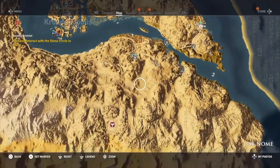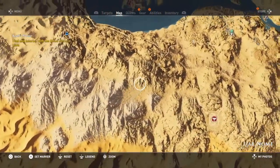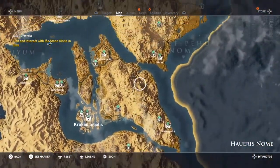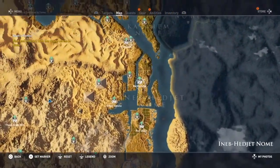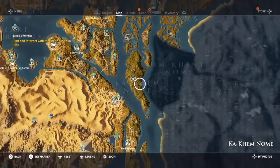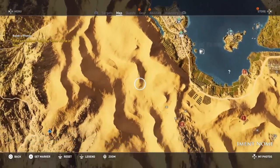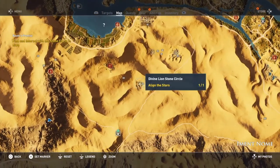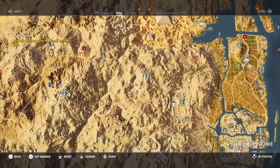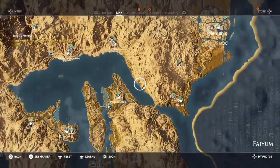The Scales in Uab Nome. Here it is - Horus, also in Uab Nome. Then we have Hathor over here. We also have the Divine Lion over here. Pisces, also in Fayum.